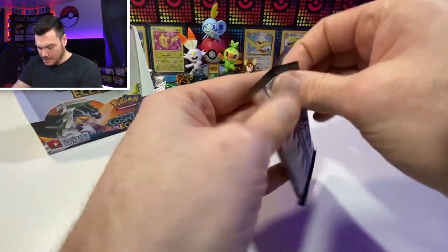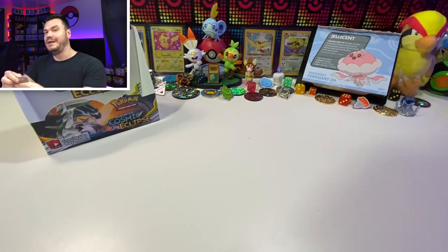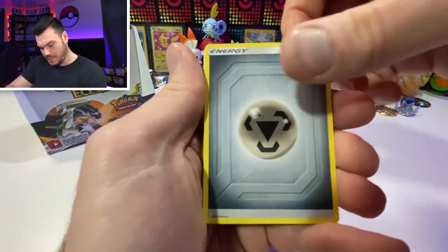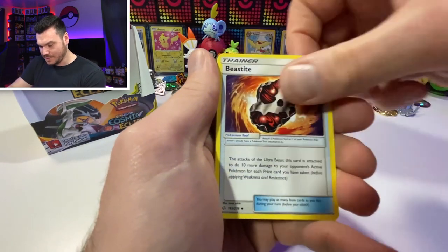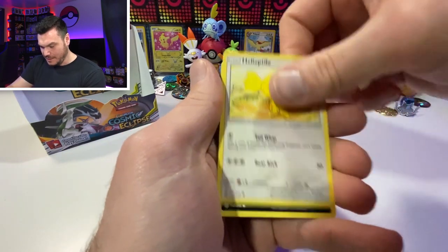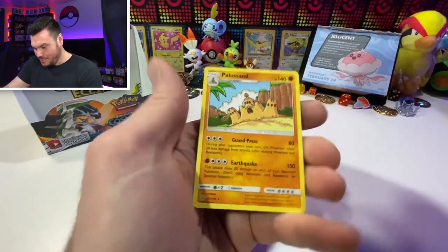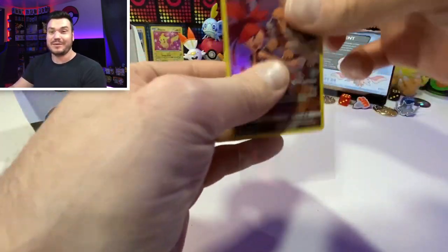Last pack - hitting us with ADP. I don't think I've ever said ADP more in any video than in this one! Metal Energy - make sure to like the video, guys - send those last pack magic vibes. Gallade - can we get a character card? Can we get a big hit, a GX card, a tag team? Tepig, Torkoal, and Flannery! Palossand off to the side. I'm gonna count that as last pack magic!